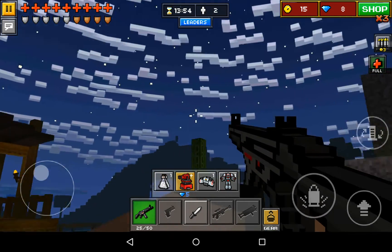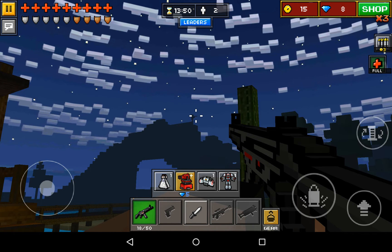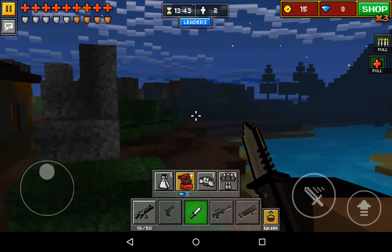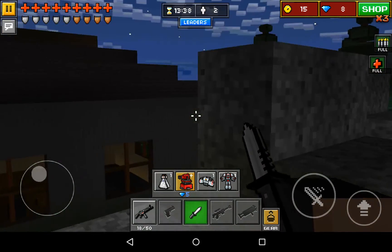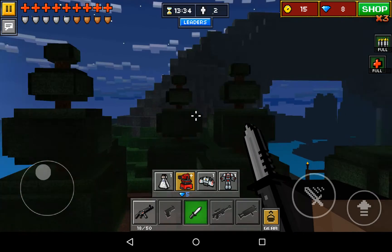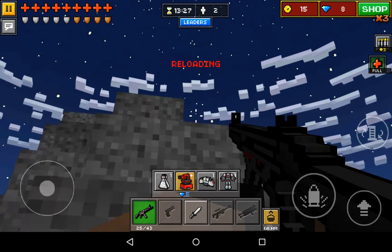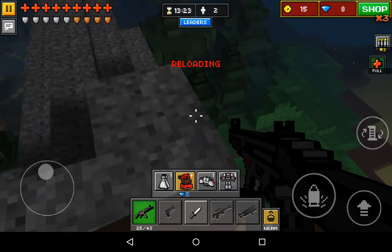I can see there's someone going up there. I probably won't be able to get in from down here, I'm gonna have to go up. We'll equip our knife and just run over. I could have a look at these houses but we've actually got an all right gun. Maybe a sniper would be better but you can't really get much better, so I'll just reload and get closer to this guy if he's still up here.